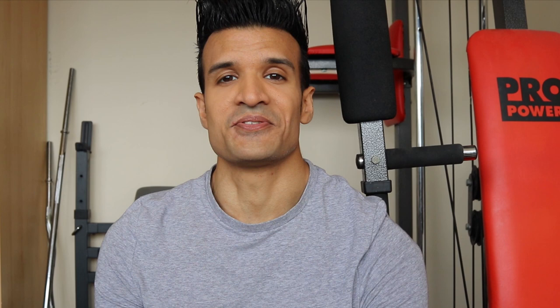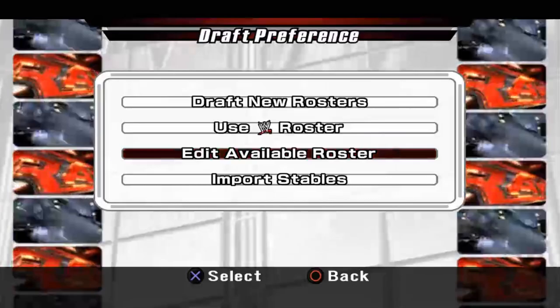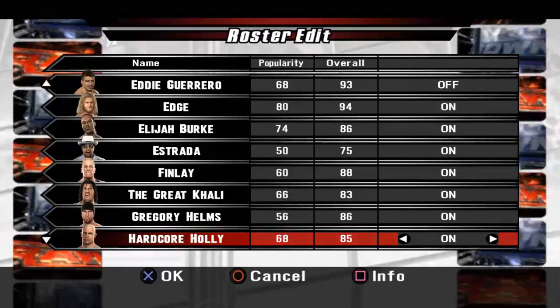Now we've got a lot to get through today so let's get started, starting with the roster. One of the biggest complaints of the original game upon its initial release was the game's roster. It featured only 53 playable characters — 46 playable superstars if you take away Divas — which meant that multiple prominently featured WWE superstars were missing.